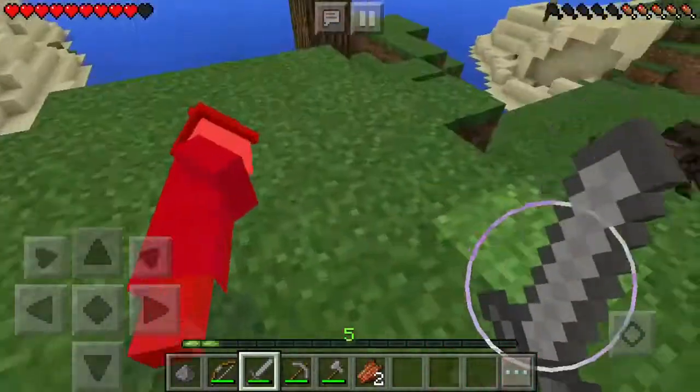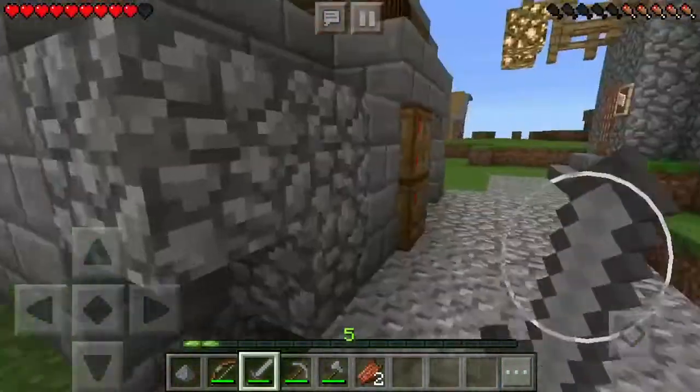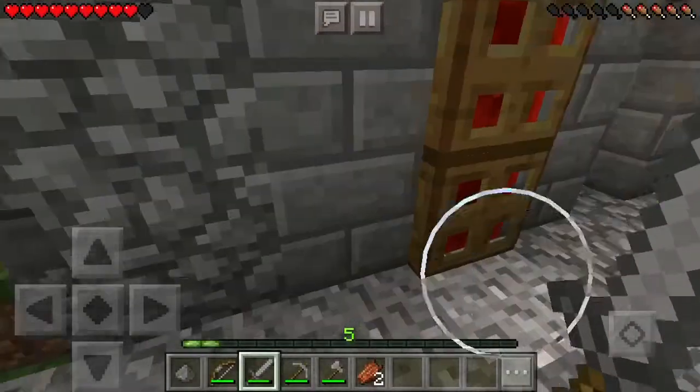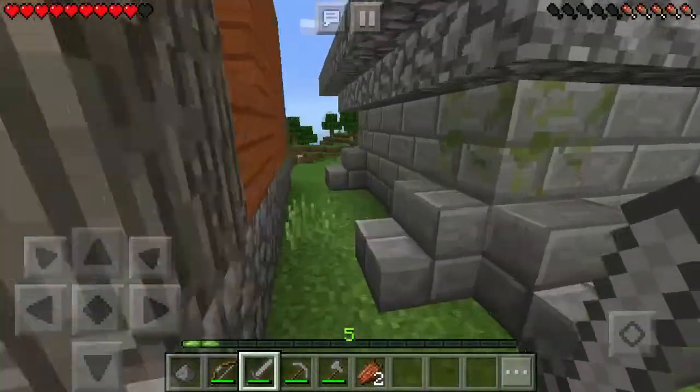Now that we have that done — this is the nuclear reactor. It just has a bunch of TNT, fire, and water in there, kind of like a nuclear reactor.